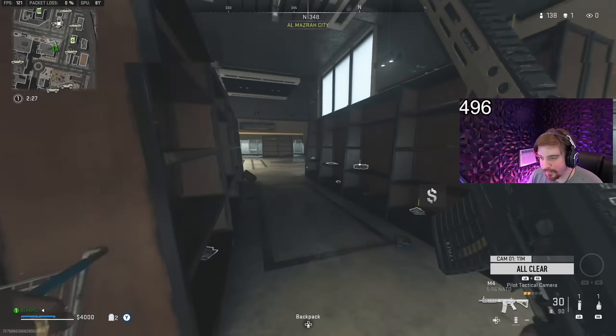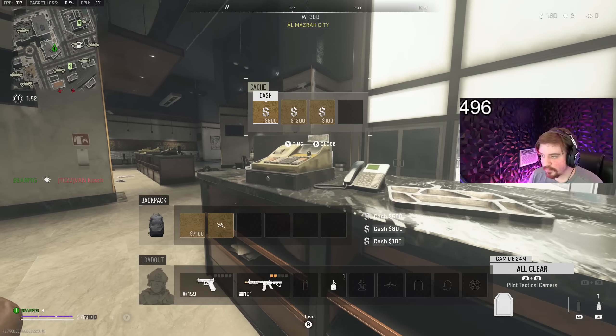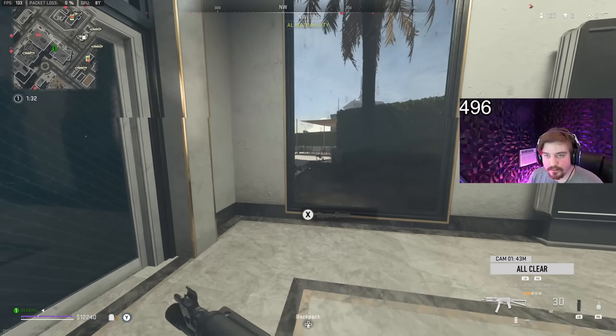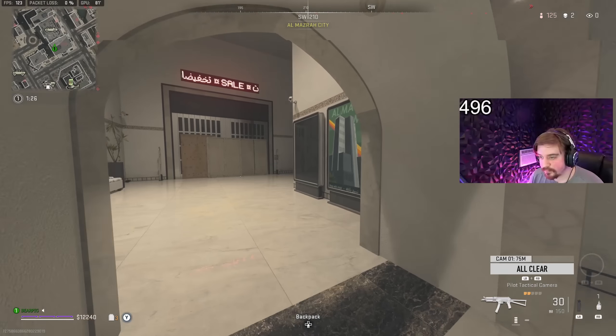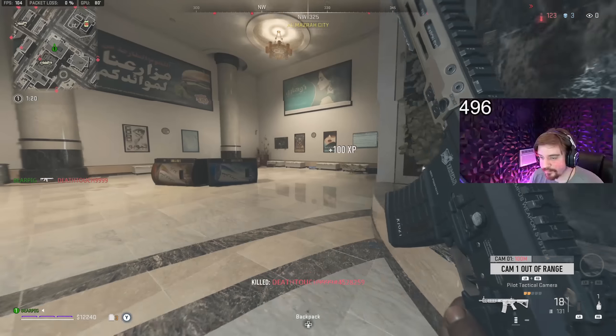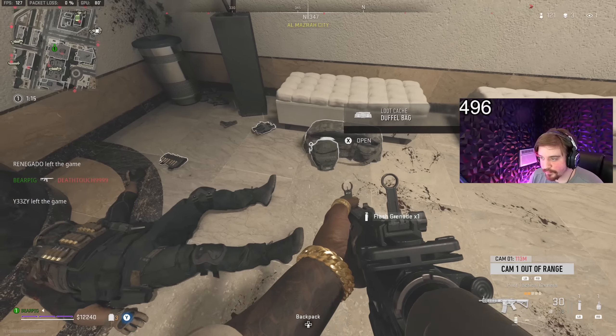Alright, I think we're good guys, such an early COD which is super cool. That flashbang did nothing to that guy but we're alive — minimal effect on the flashbang. Somebody in this building too but I don't really know the layout of this bottom floor very well. Now we go this way.